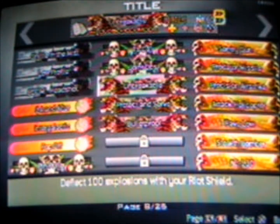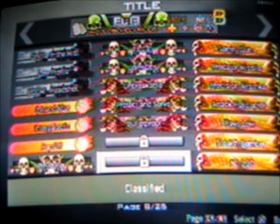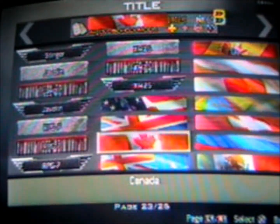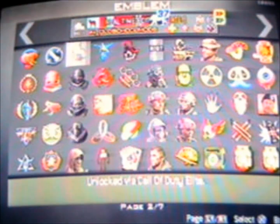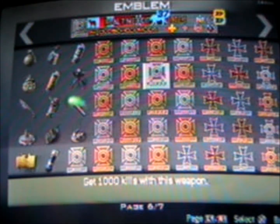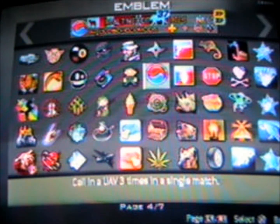The only thing you won't get are two survival titles. You just need a complete game save for survival — resign your save to it, upload it, start survival, quit the game, start survival again, then quit it again, and you will have all titles and emblems unlocked. Those are the only two you don't get, but for emblems you do get all of them.